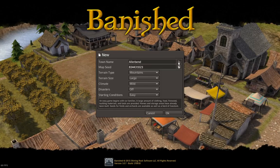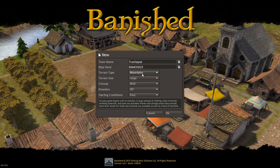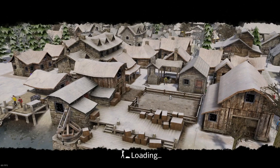We'll randomize the name — actually we'll name it Traxltopia. We'll have it in the valleys — valleys are better than mountains. Starting conditions: easy. Disasters we'll keep off because we want our city to thrive. As you can see, there's a little sneak peek of what your city could look like. I'll start by showing you what you need to do in order to survive your first winter in Banished.